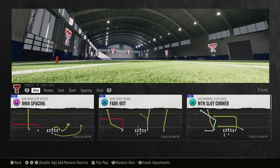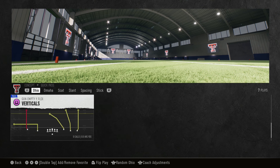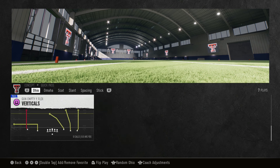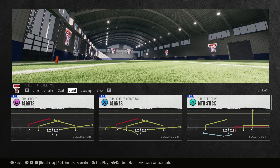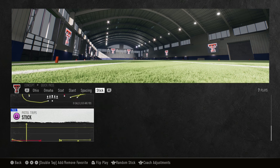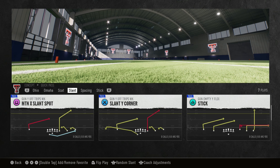Let's talk quick pass. You got seven Ohios — that's actually a high number if you like out routes underneath. Notice some are very Air Raid-ish: Y sail and stick verticals, more verticals. You got three Omahas, two scats, seven slants. Notice with most of these slants what's on the right stick — spot, that's Y corner. What's slant Y corner? That's Y corner. And then you got stick — that just screams Air Raid. You got three spacings and seven other sticks as well. Stick is going to be your go-to.